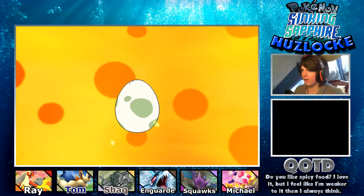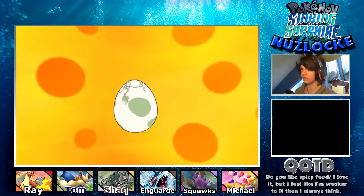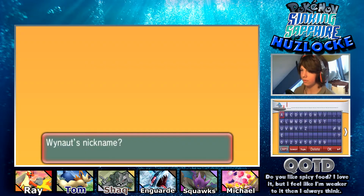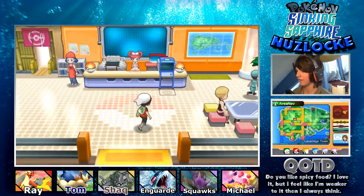The egg is hatching - I've got no clue what this is going to be. It's a Wobbuffet. That was not worth the effort. I just know Wobbuffet from Team Rocket so I'm going to call her Jesse in reference to that. Whatever, at least it's a new encounter I guess.